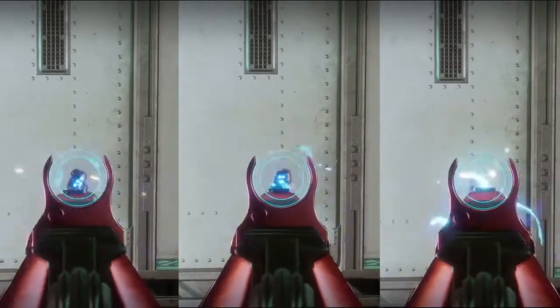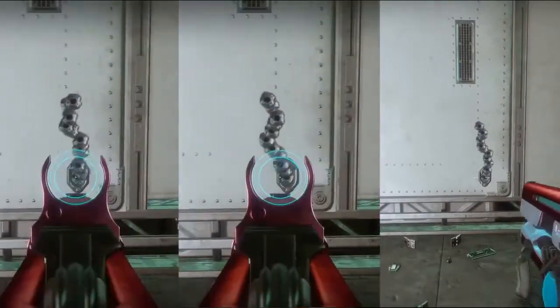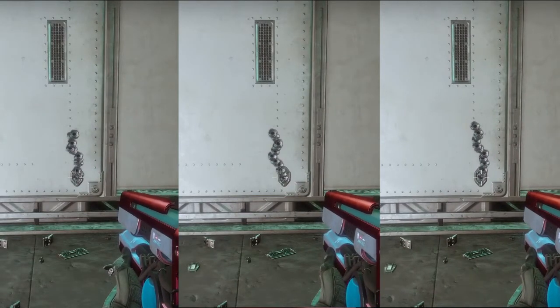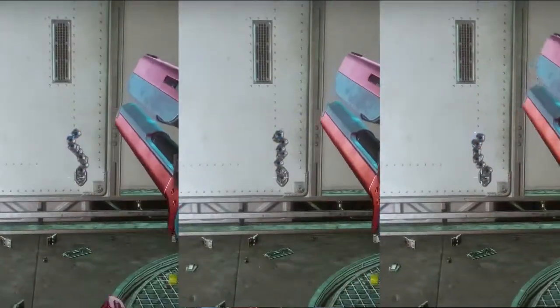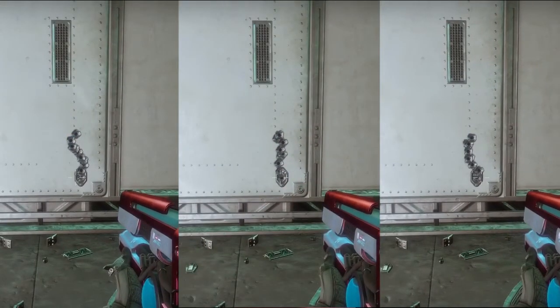Up next we have Uriel's Gift. Unfortunately, this gun is already so broken that it doesn't need counterbalance — the difference is very negligible. I don't even see a difference, to be quite frank. The one with no counterbalance actually looks better than the one with two counterbalance mods equipped on some of the takes. Doesn't make any sense.